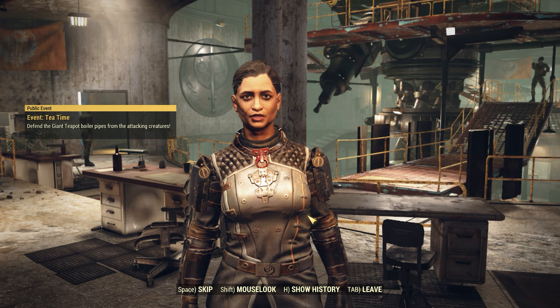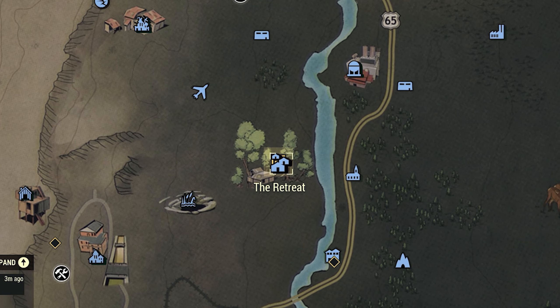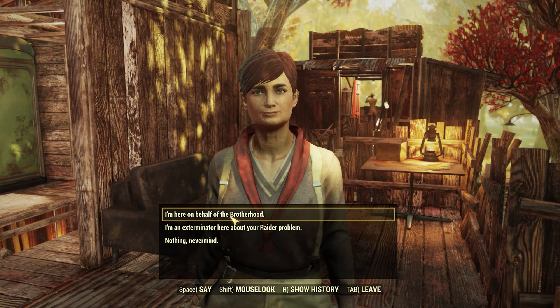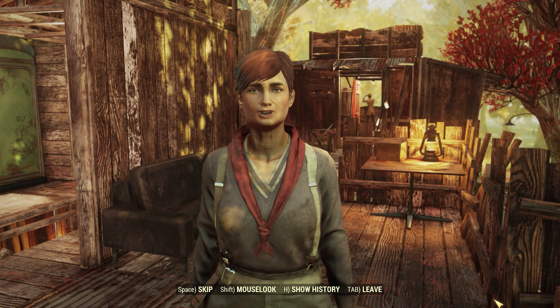After you are debriefed, Paladin Romani tells you that an independent settlement needs the Brotherhood of Steel's help. Apparently a group of Blood Eagles are raiding the village and taking their supplies. Romani tells you to visit the settlement — the Retreat, formerly known as the Treetops — and speak with Jenny Brown for more details. Upon arriving at the Retreat, you meet up with Jenny Brown.